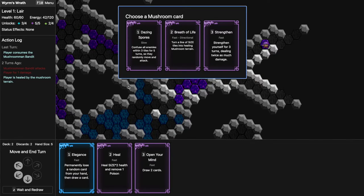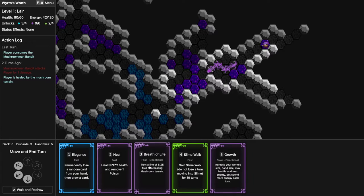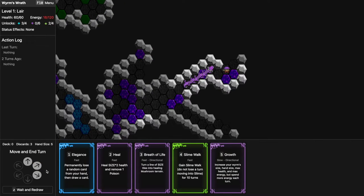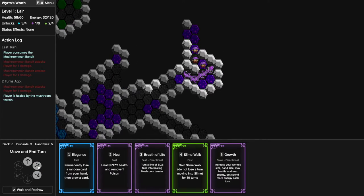We're going to lose a random card — that's how it works. Breath of Life is kind of good sometimes just to be able to heal. I also wonder — since I'll be getting more mushroom cards which are all about healing, maybe I should just prefer not eating mushrooms and eat crystal enemies to get more mobility cards. Open Your Mind is great. I don't want to grow anymore. We finally replenish all our energy here.